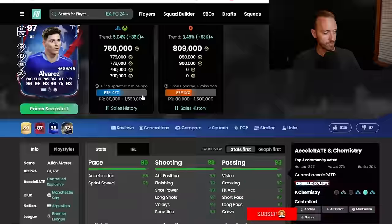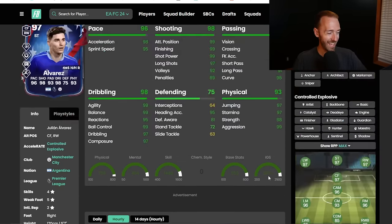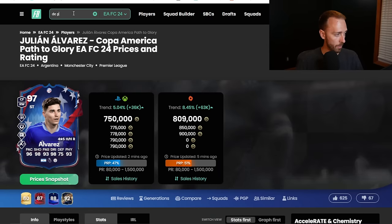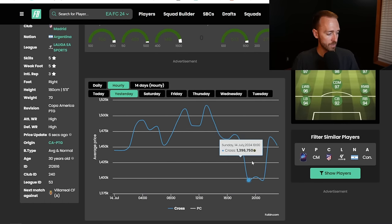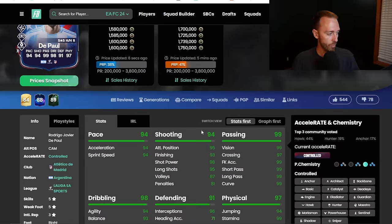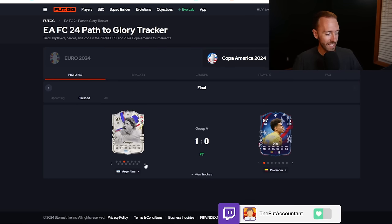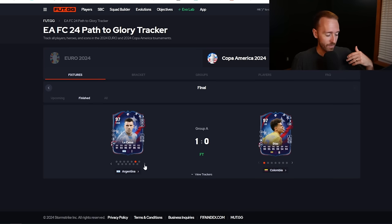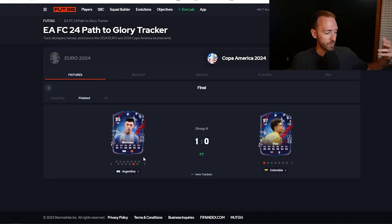GGs if you had any Spanish cards, but selling in the hype was the key. Danny Olmo was 380-390k yesterday before the game and is now 320k. Same with Pedri — he's down. The Argentines are spiking right now: Julian Alvarez was 680k yesterday and is now 750k. DePaul was around 1.4 million and is now almost 1.6 mil. The upgrades haven't hit yet but should come early Monday. If you did the Lissandro Martinez SBC, you're very happy — he's going to a 96 rated card with the plus one coming this morning.